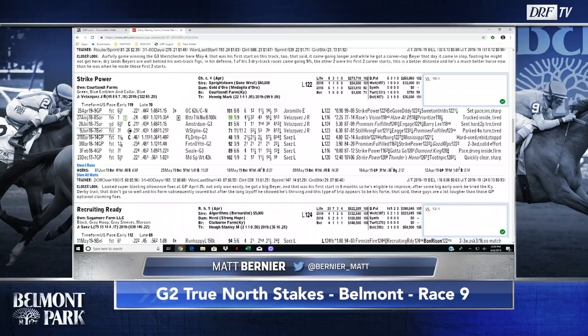Strike Power is going to be facing much better company here. There is a scenario where he goes out there as the controlling speed and does exactly what he's done the other times he's made the front — just blitzes the field. But I want him to prove he can do this against better horses. I made him 16-to-1. That may sound a little uncharitable, but this is a very, very tough race, and there are some other big contenders we have yet to touch on.